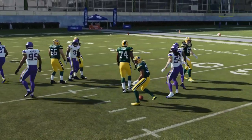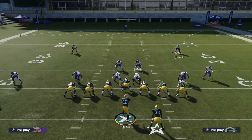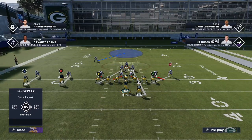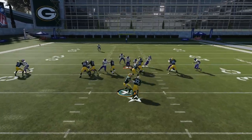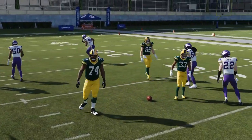Quick recap: right bumper plus left analog stick down to pinch your defense, left D-pad plus up on the right analog stick to crash your defensive line, then blitz your user and stand right in between the middle linebackers. When the ball is snapped, run straight in and get your hit stick in the backfield.